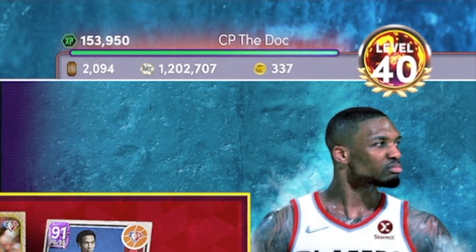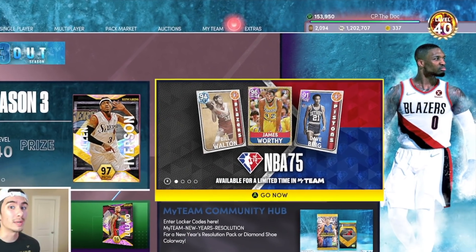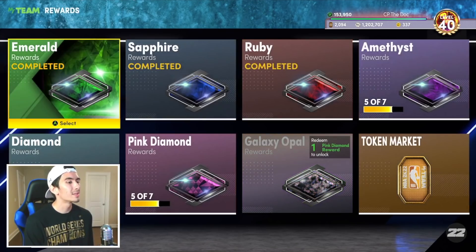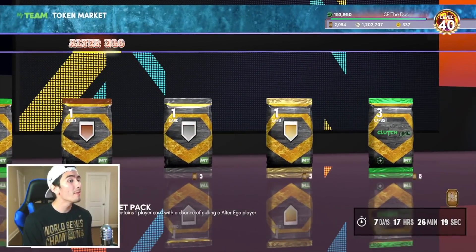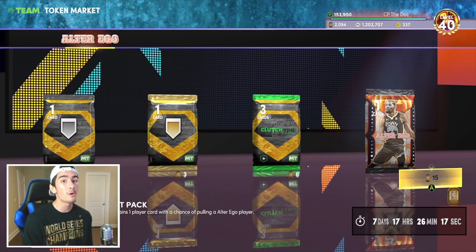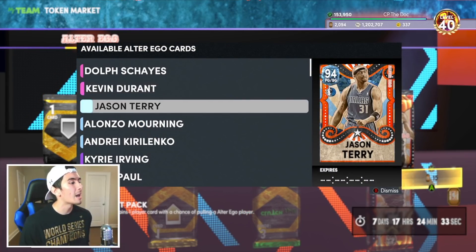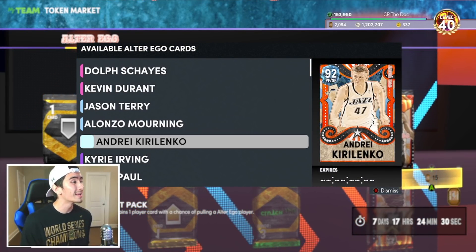I saved up over 2,000 tokens in NBA 2K22 My Team, and honestly, I kinda feel like spending it all. So in this video, we're going to the token market and I'm spending 1,000 tokens on these alter ego packs. Can I get Pink Diamond Dolph Shays or Kevin Durant? Maybe Diamond Jason Terry, Alonzo Mourning, or even Andre Kirilenko?